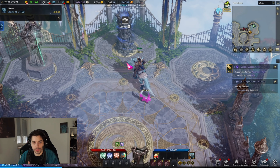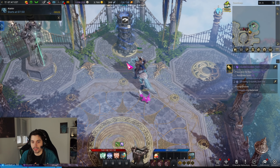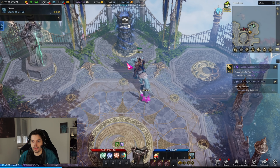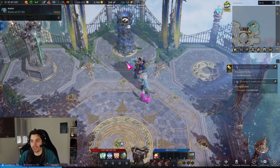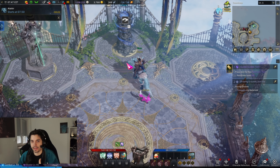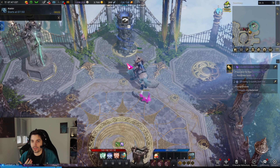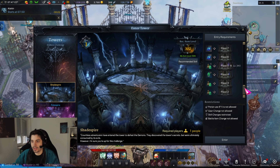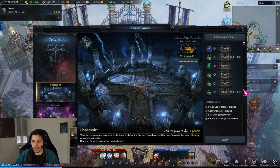Regarding the tower — whether you should clear it on an alt first or your main first — there's no clear-cut answer. It can boost either your main or alts depending on your situation. What most people do is clear the first five to nine floors on an alt character first, because those floors give quite a few shard bags for very minimal effort.